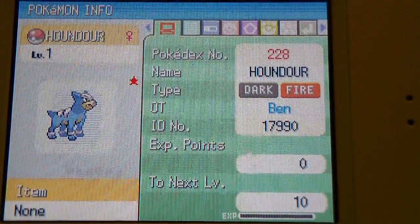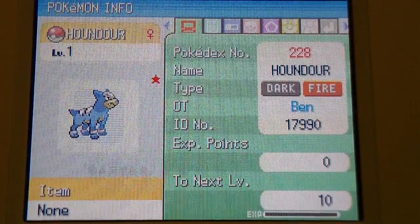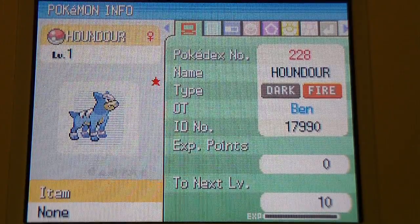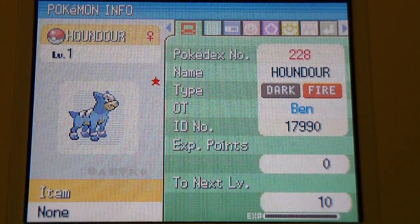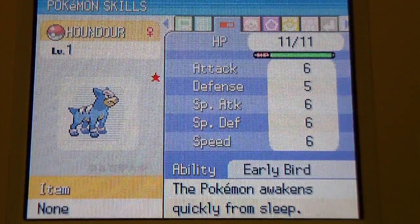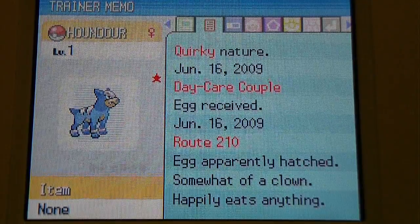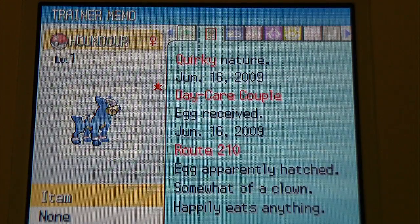I used the Masuda Method — I think that's what it's called; somebody tell me if I'm saying it wrong — and I kept breeding until I got about 140 eggs, and then I got a shiny Houndoom. It's level one, I haven't trained it up. It knows Leer and Ember, no ribbons. I got it from the Day Care couple.